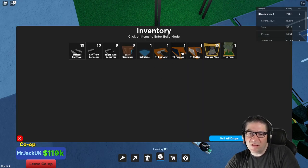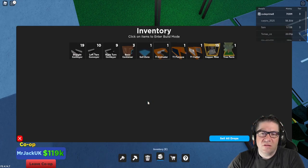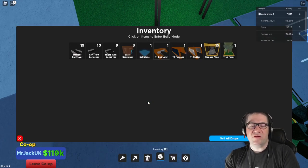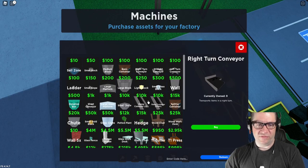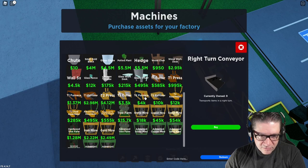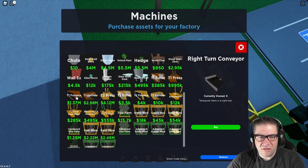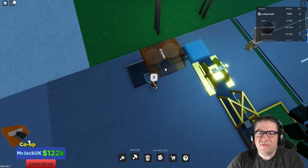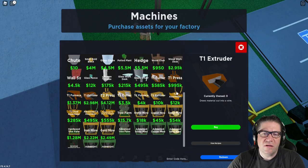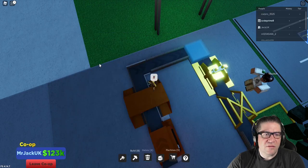Wait, we need the extruder. Oh wait — do we have a level two extruder? No, we don't have a level two furnace. Dang it, that's a big oof. Or wait — the level one worked with the copper, right? I think so. Okay, so let's do the level one extruder right there and the level one furnace right there, and then we can do the straightaways.